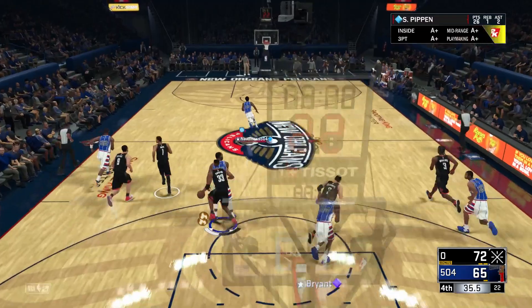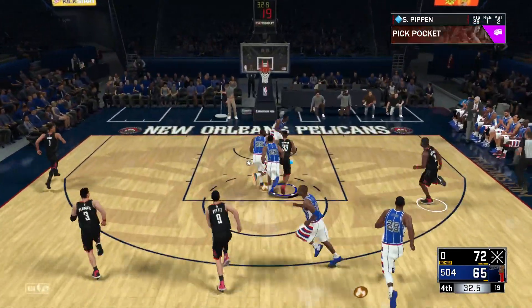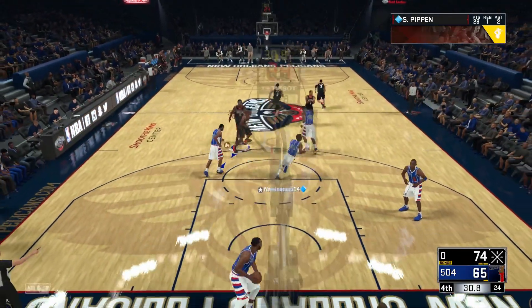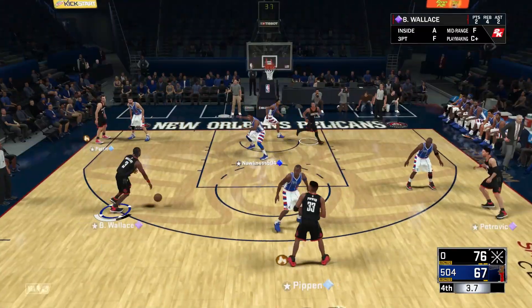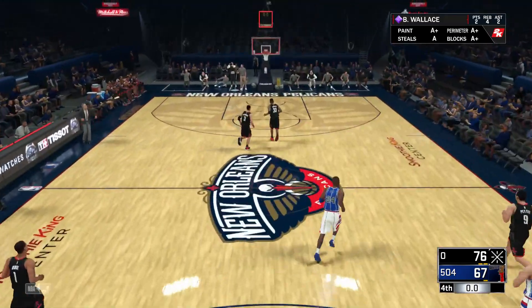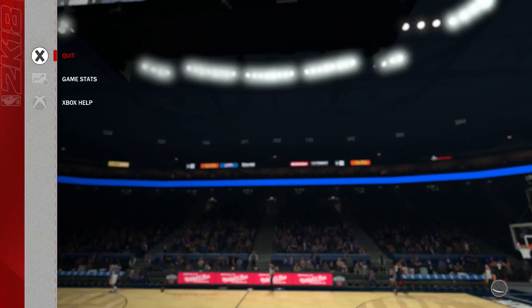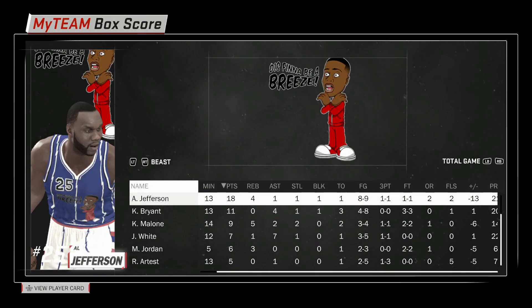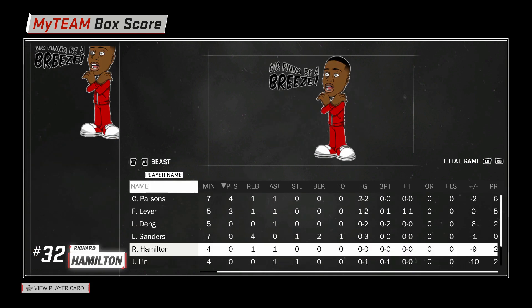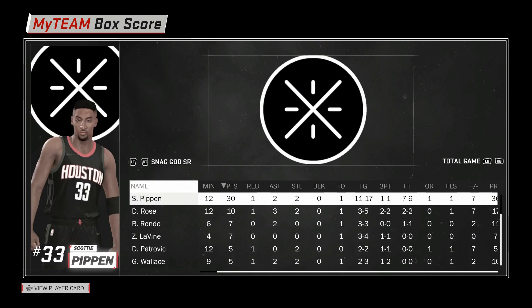Scottie with the steal — he has come up so clutch these last 30 seconds. Runs down the court and makes the layup — Scottie Pippen basically ending the game! Ben Wallace — we win that game by nine points. Let's look at the box score: Al Jefferson killed me with 18 points missing only one shot, but was minus-13 on the floor — actually the worst plus-minus of everyone. Scottie Pippen — 30 points, only missed six shots, not bad at all, plus two assists.